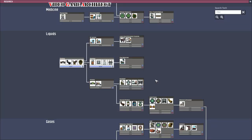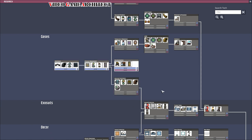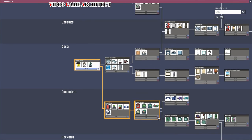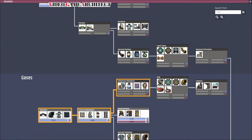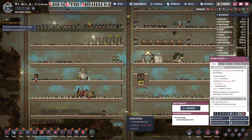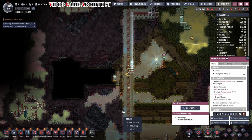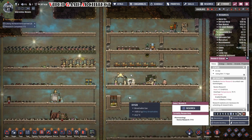Going through our research web and looking at what we're going to continue unlocking. Now that you have electricity going, you want to make sure you are constantly researching. The researcher's dedicated job is researching — you don't really want them doing other things because we have quite a large web of research to go through. Until everything is unlocked you want your researcher spending time researching, especially once you have electricity up. Everybody else can focus on building, and we'll bring in more duplicants as we go.